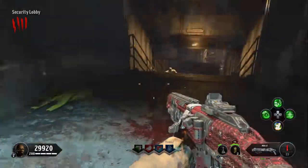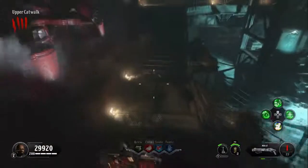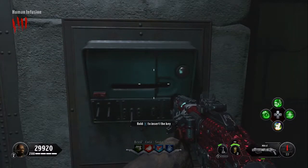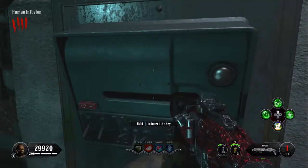Then you're going to want to grab both key cards and make your way down to human infusion. Once in human infusion, you're going to want to go up to this giant safe and go to each side of it and put in a key card. There's number one, and there's number two.